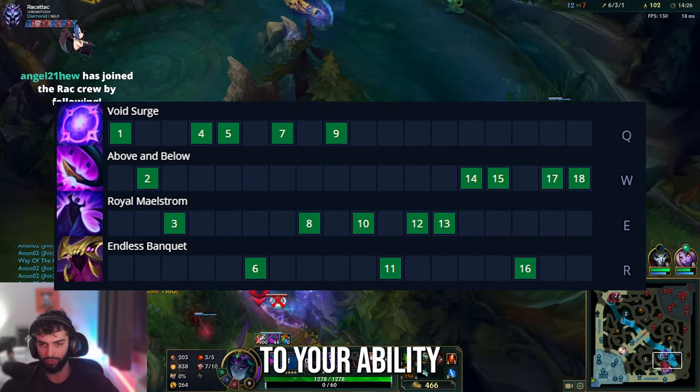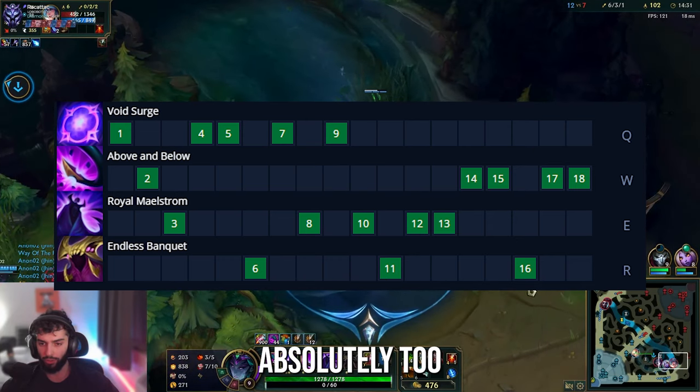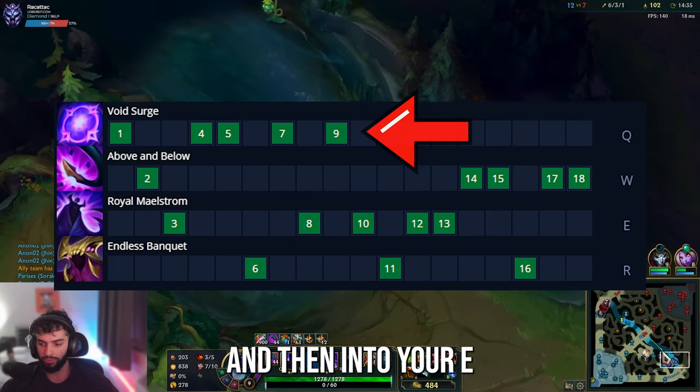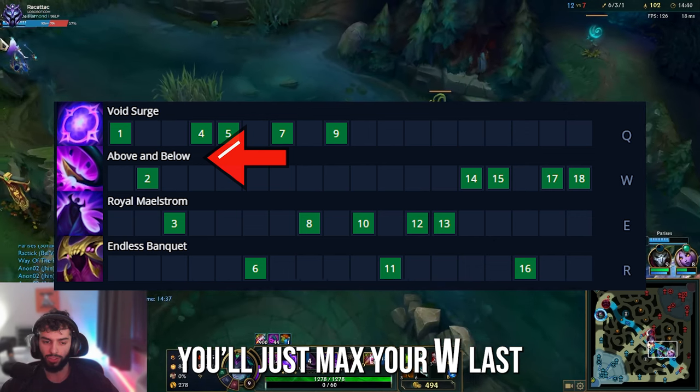When it comes to ability leveling on Belveth, her Q is her bread and butter — the dashes make her absolutely too strong and too mobile. So you want to max Q first, then E, which increases your resistances. Finally, max your W last.